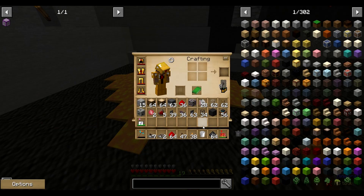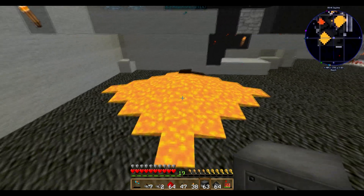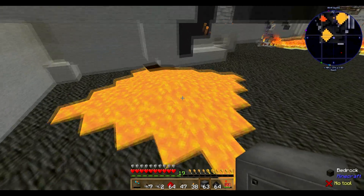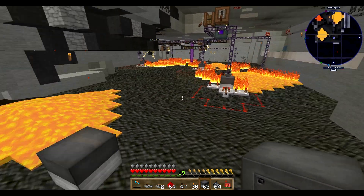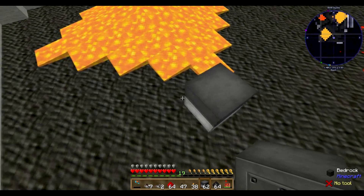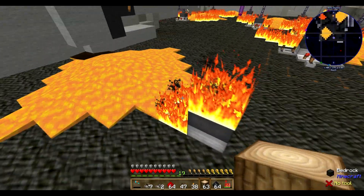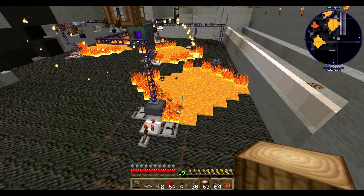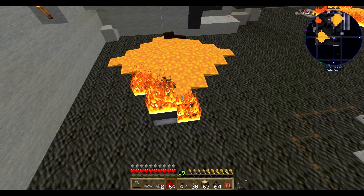Now we need to get a dispenser and put it right next to the Pyrotheum, facing the Pyrotheum, keeping it one block away because you're dispensing one item so you need a block of space. Tell the dispenser to dispense oak wood all the time. After it starts burning, the fire spreads and Grains of Infinity start spawning after some time burning the bedrock.